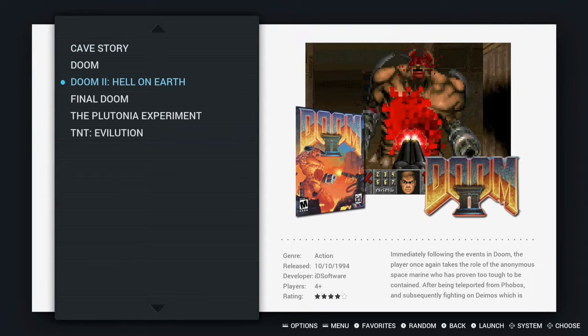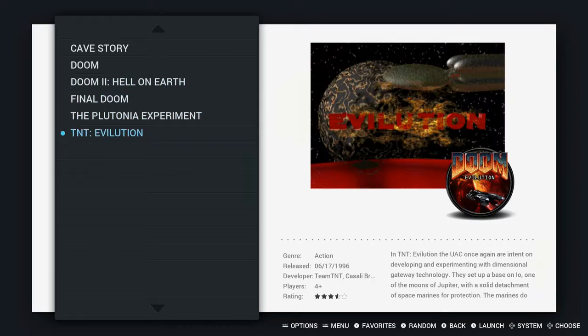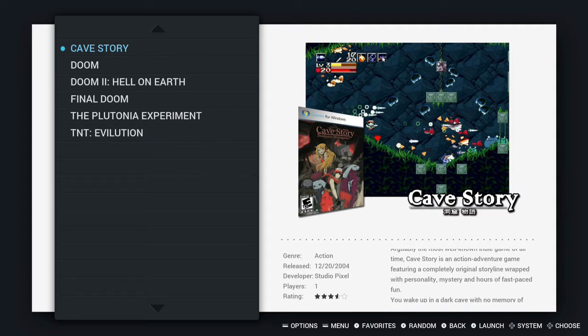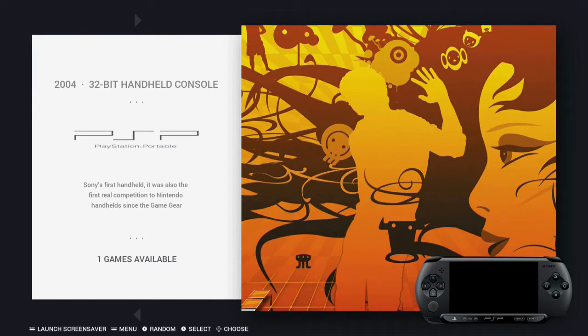Ports — this is modified versions of Doom and a couple other games, to work well with the RetroPie. This is a Raspberry Pi 3B+. PSP.